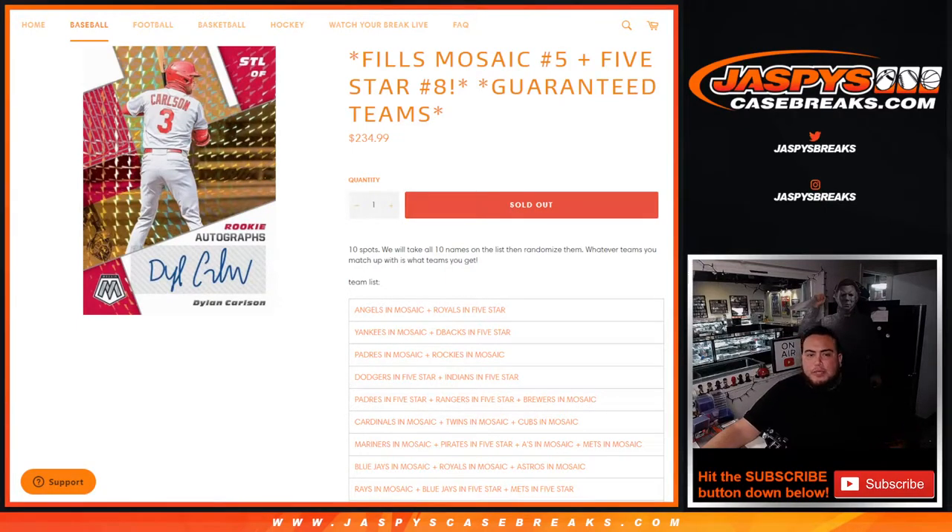What's up everybody, Jason here for JaxB's CaseBase.com. This fills up Mosaic KC number 5 and 5-Star number 5 with this team random where you're guaranteed teams. This is a 10-spot break.